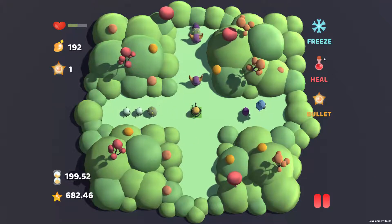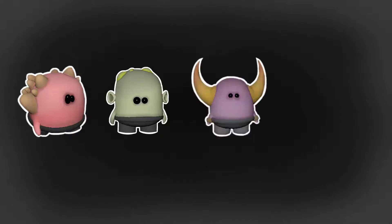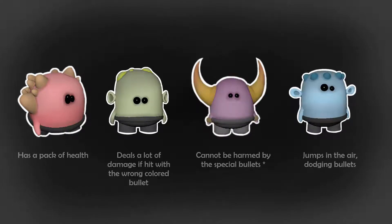There are also special, stronger enemies such as the Red Brute, Poison Green, Horned Purple and Hopping Blue, each with its own unique ability.